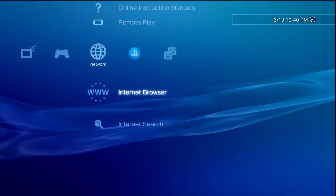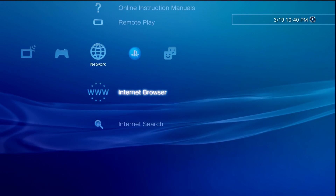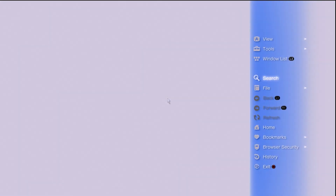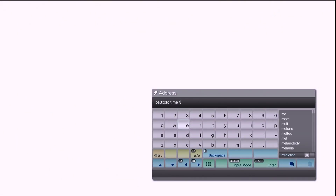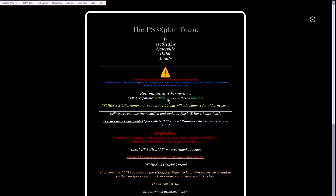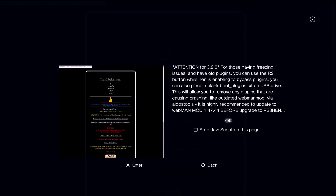If you had PS3 HEN before, these are all steps you're probably familiar with. Close out of the browser and reopen it. Press the Triangle button, come over to File/Address Entry, and for the website we're hitting, it's going to be ps3exploit.me — make sure you remove the 'e', it's spelled exactly like this on screen. Once that's all dialed in, hit Enter to continue and let it load up the webpage.